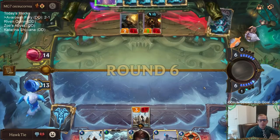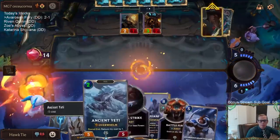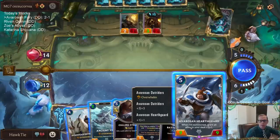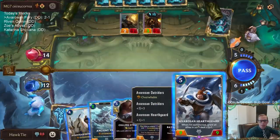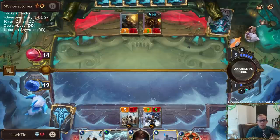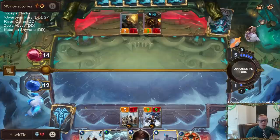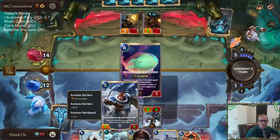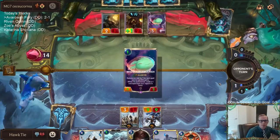There goes my Gangplank blocker — and the Gangplank blocker is back. Yeti plus Outriders or just Hearthguard? If I just go Hearthguard next turn, then we can do Sejuani plus Culling Strike, or even Sejuani plus Ancient Yeti. The thing is, I'm basically not getting any bonus from the other Outriders because I'm playing all this other stuff. But we are getting the Hearthguard bonus — it's a well-fed Hearthguard. Such a sick combo, those two together.